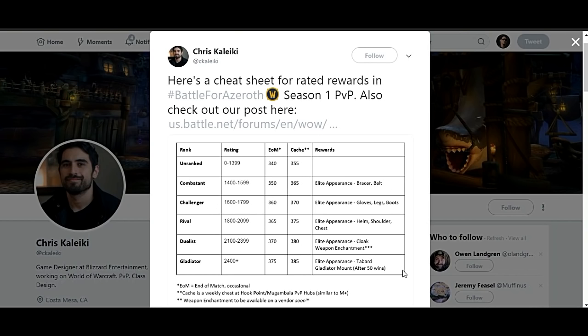At 2100 rating you'll get the cloak and the elite weapon enchant, and then finally at 2400 you're going to get the tabard and the gladiator mount. It's a really different system from Legion.